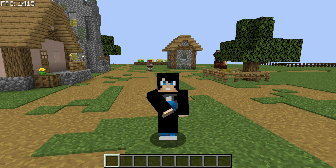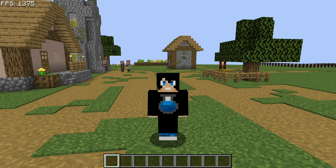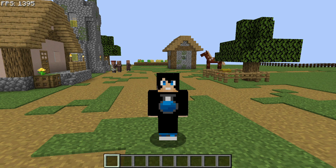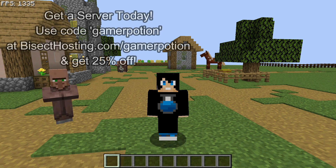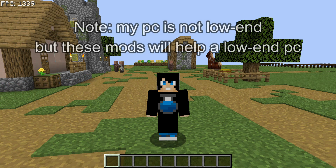Welcome back to another Minecraft Java video. Today we're going to take a look at the top 5 best Fabric FPS performance boosting mods for Minecraft Java Edition. I'm on version 1.19.2, and these mods should also work on versions 1.19.1 and 1.19. If you're running a low-end system and finding that your game is giving you lag, stuttering, and low FPS, then hopefully these mods will help.